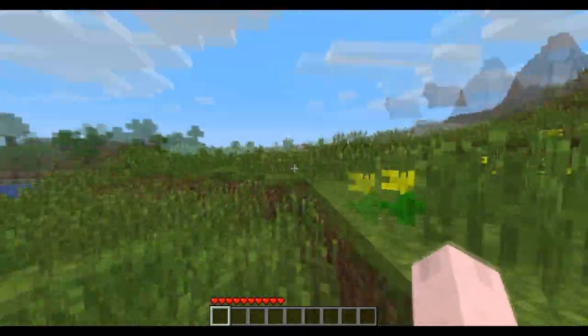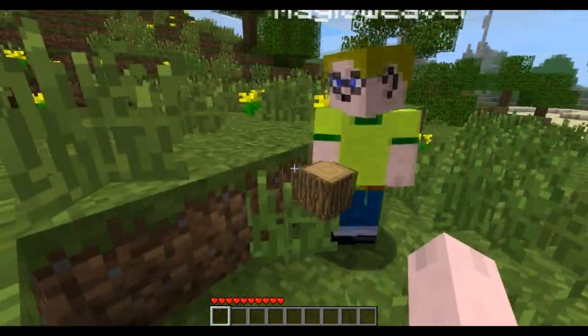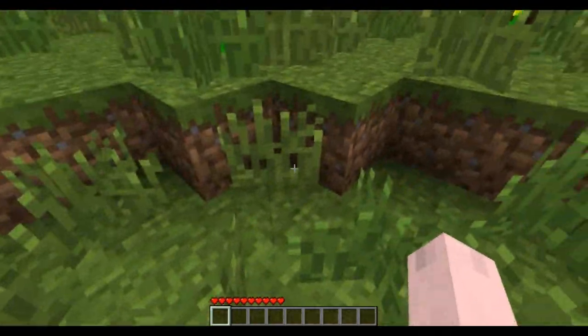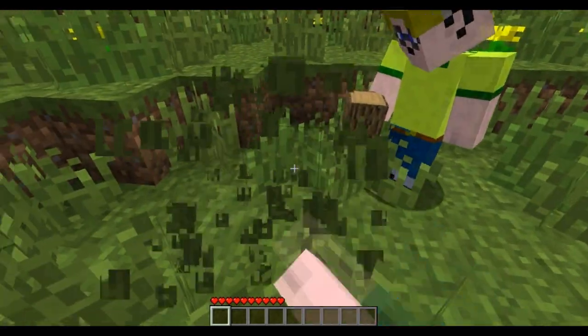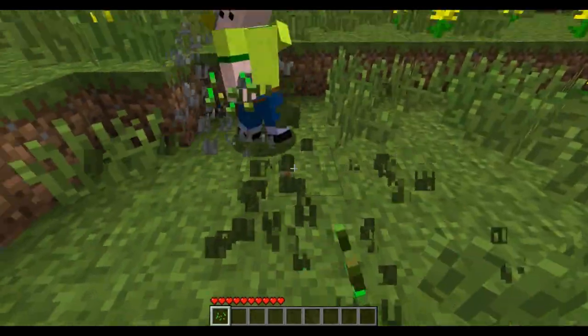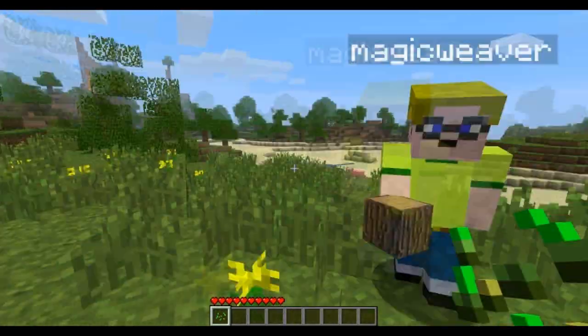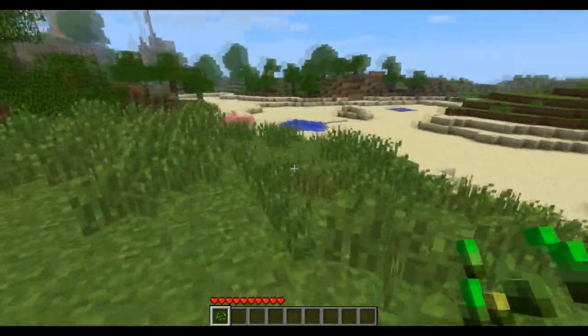We need to build shelter for the night. Wait, I got some plants. Oh, those plants — you can attack them and they drop seeds sometimes. Oh, I just got some. See? I still got one. Then we can grow wheat. I got some seeds.